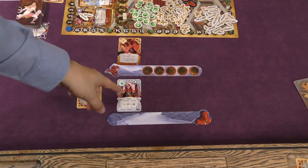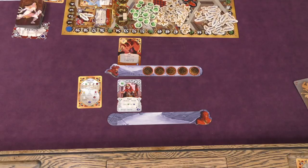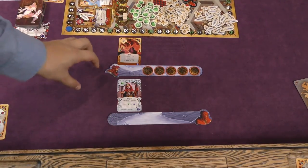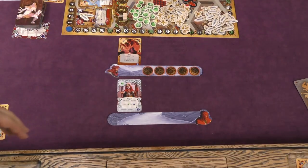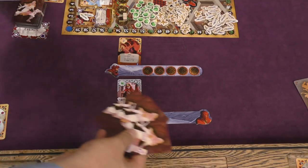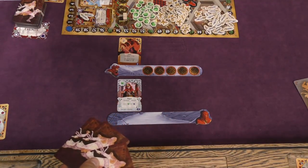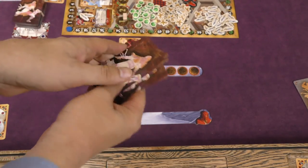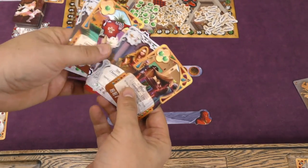Each player gets one starting location along with a character that matches that location. This area is your present, over here is your past — that's where cards will be discarded as time goes by — and over here is the future. Each player at the beginning of a round draws one card from each of the decks, plus two cards of their choice, so maybe one location, one character, one event, and then another character and location.